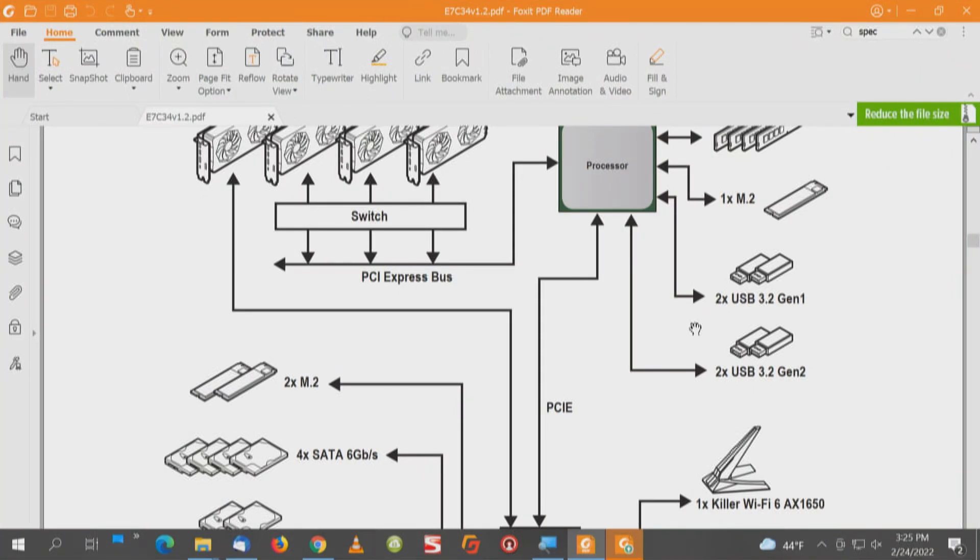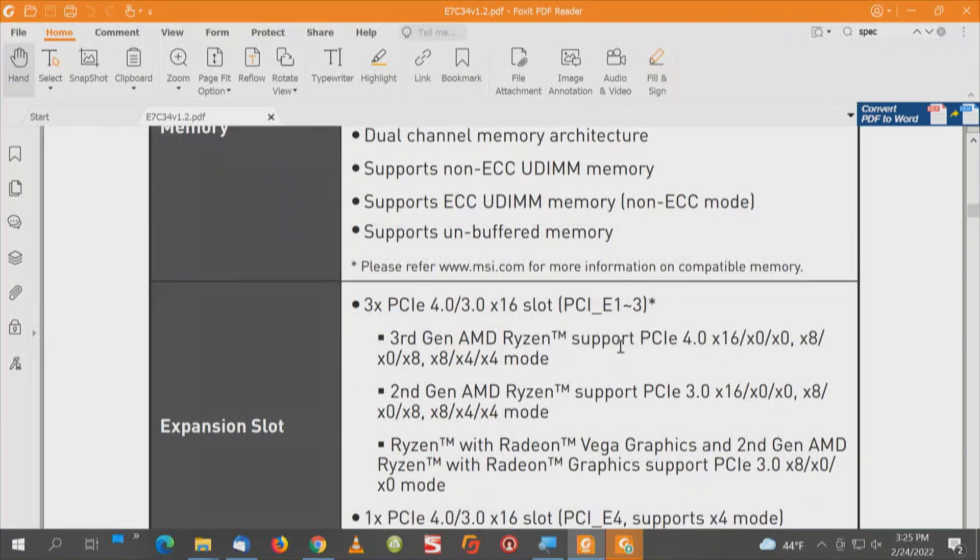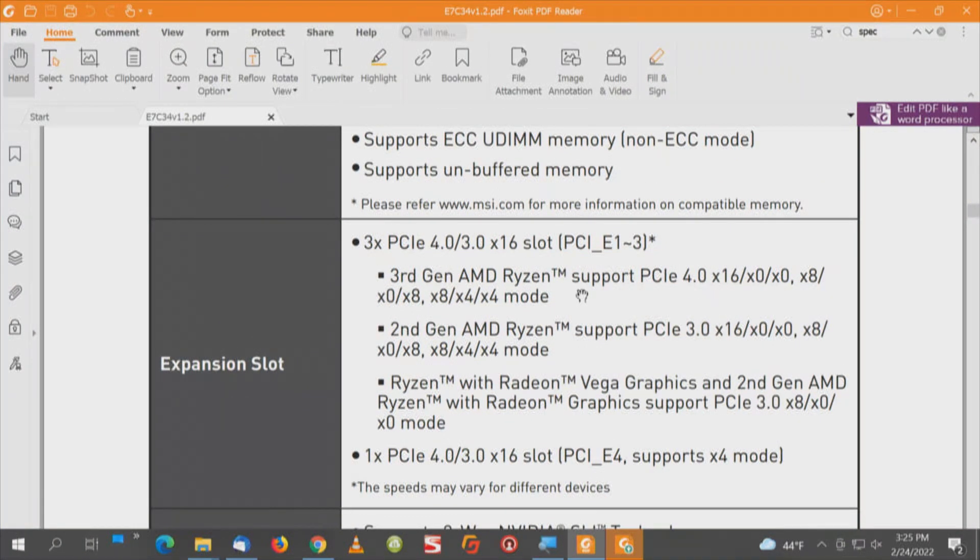We're still identifying problems as we identify solutions. Looking at the expansion slots — three PCI Express slots, and with that processor they're PCI Express 4.0. Even though they're PCI Express x16 mechanically, they're not x16 electrically. Here's the configuration for those three slots: x16/x0/x0, or x8/x0/x8. If you use all three, the first is x8 electrically and the other two are x4 electrically. The equivalent of x4 is kind of like Thunderbolt 3, which is four PCI Express lanes — and you're putting a 16-lane GPU in a 4-lane slot.